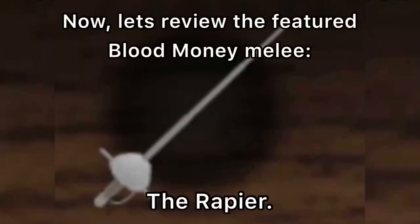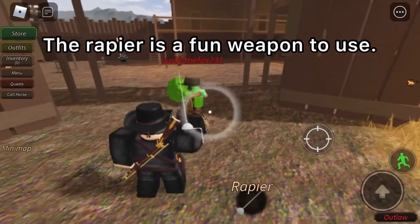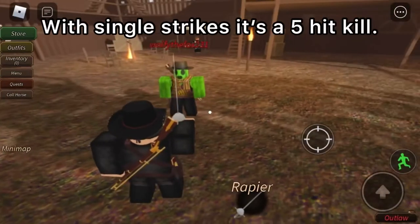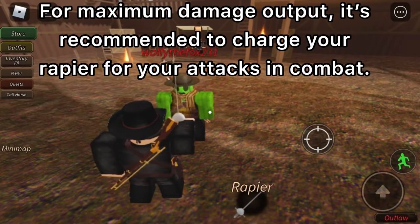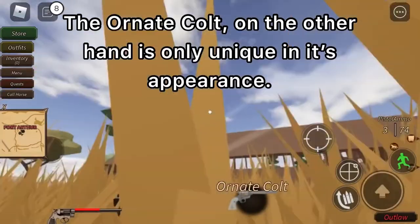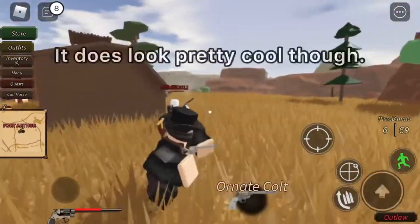Now let's review the featured Blood Money Melee, the Rapier. The Rapier is a fun weapon to use. It has its own unique animation and is speedy and swift. When you charge it up, it's a two-shot kill. With single strikes it's a five-hit kill. For maximum damage output, it's recommended to charge your Rapier for your attacks in combat. The Ornate Colt, on the other hand, is only unique in its appearance — it's just a reskinned Colt 45, though it does look pretty cool.